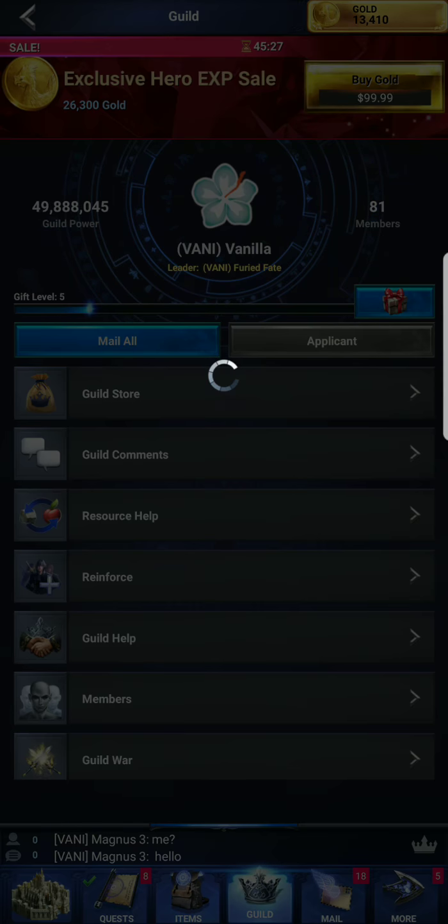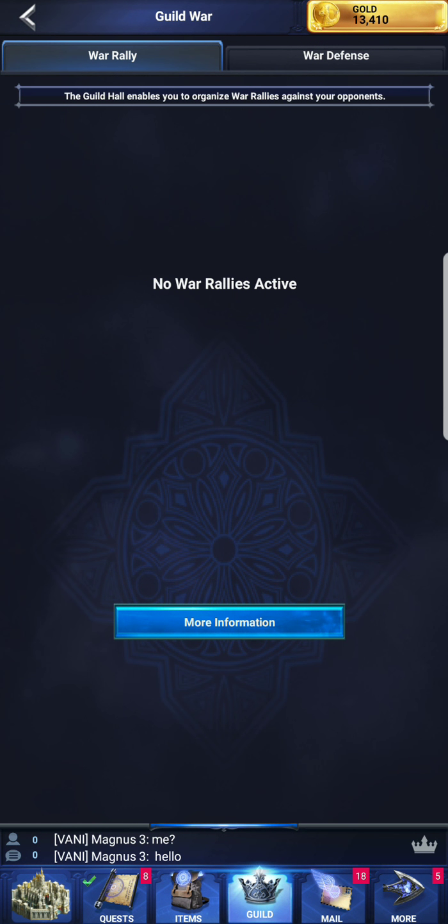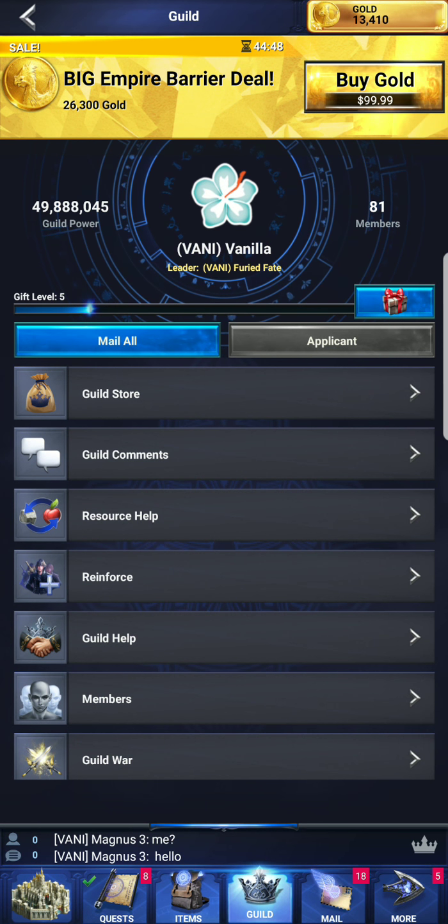I'm in rank 3, so that's good. And then when you're at war, you can see your war rallies. At the top right you can go ahead and switch tabs to your war defense. Right now there are no wars ongoing.